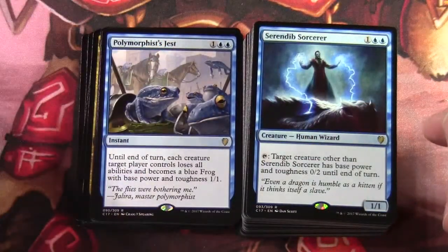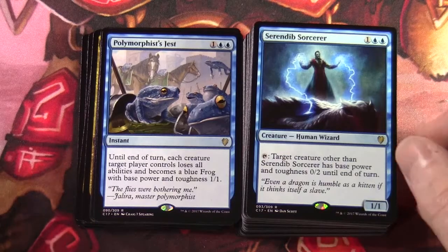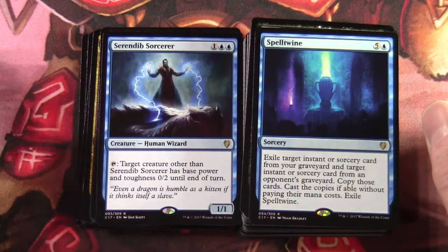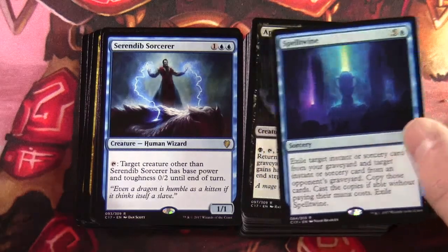Serendib Sorcerer — one two blue, a 1/1 creature human wizard: tap, target creature other than Serendib Sorcerer has base power and toughness 0/0 until end of turn. Spell Twine — five one blue sorcery: exile target instant or sorcery from your graveyard and target instant or sorcery from an opponent's graveyard, copy those cards, cast the copies without paying their mana costs, then exile Spell Twine.